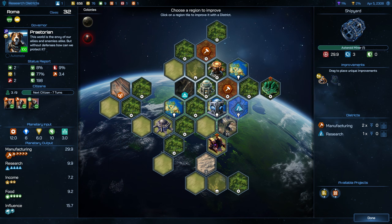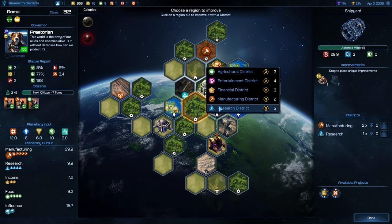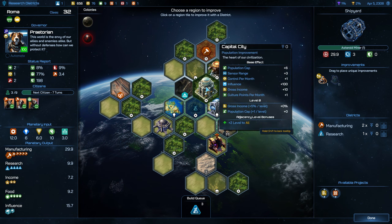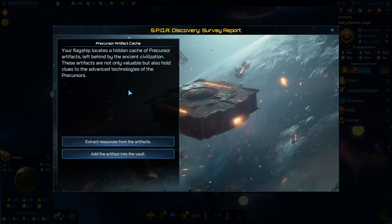I suppose we're going to return to constructing science buildings. I know this is a manufacturing location but I think we've got enough manufacturing locations. Instead let's build a science one, capitalizing on being next to that capital mainframe. We'll get another research district here — that'll start at level five since it's next to both the capital city and the mainframe. We got another one of the survey events: your flagship locates a hidden cache of precursor artifacts left behind by an ancient civilization. These artifacts are not only valuable but also hold clues to the advanced technologies of the precursors.